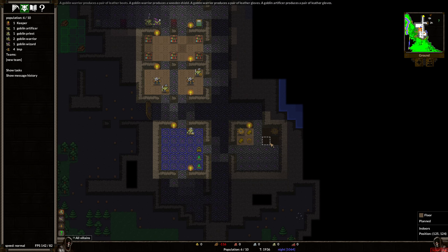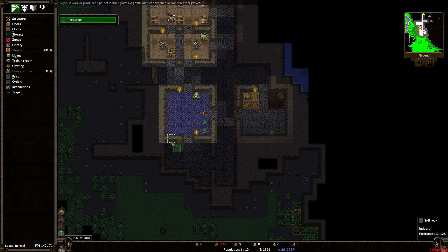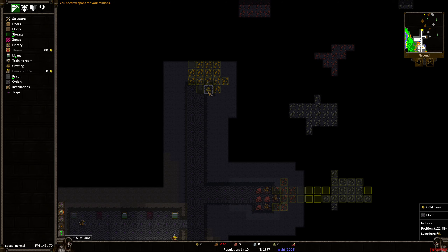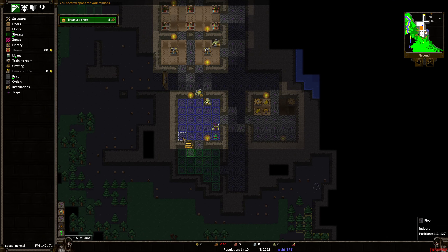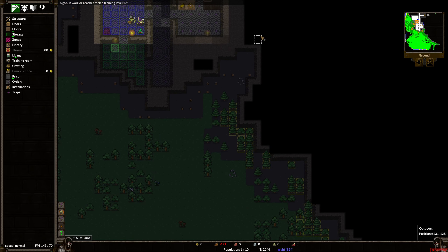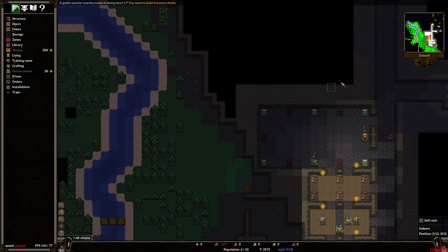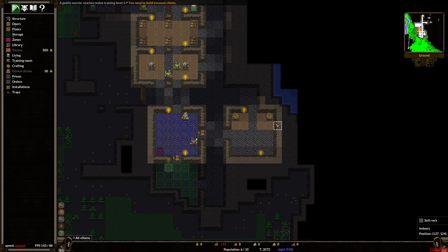Speaking of equipment, let's put another torch down in here and make this a resource zone. Now we have iron ore and gold pieces. We're at negative 121 wood based on work orders, so we definitely need to be chopping more. I hope you're enjoying this series — this is Keeper RL, and I think we're going to have a lot of fun. See how far we go before we inevitably perish. I enjoyed playing with you today, and I'll see you next time. Bye everybody!